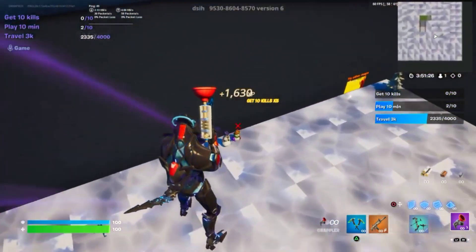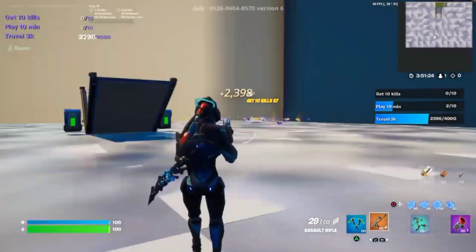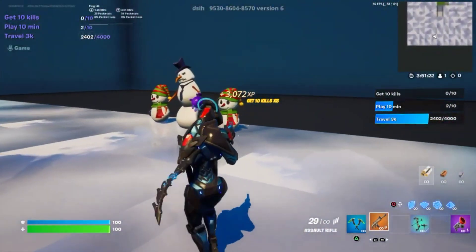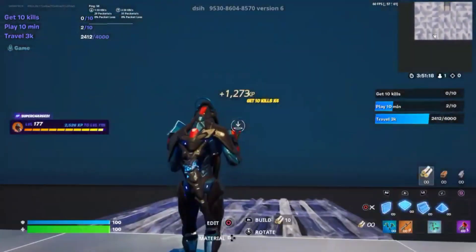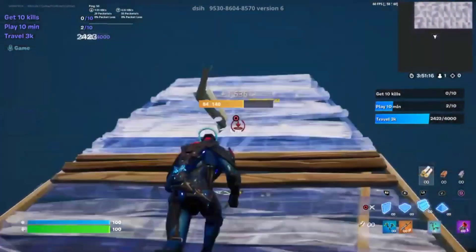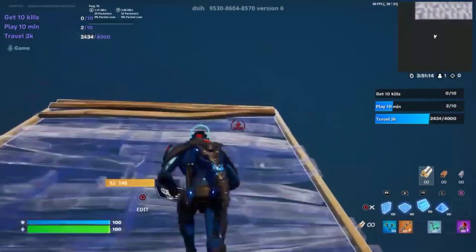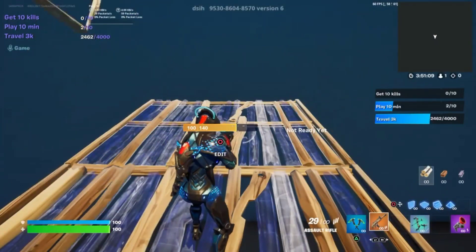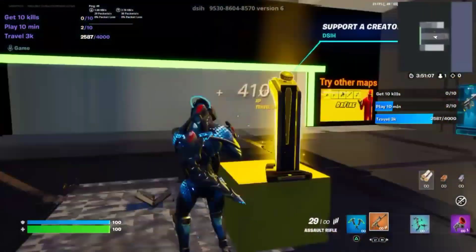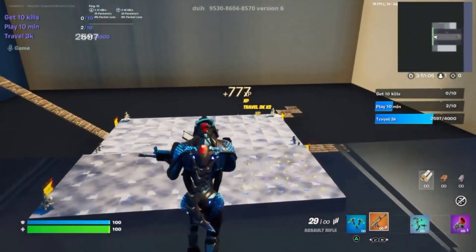For the last one, right here on the other side where there are no enemies and no weapons, you simply got to count two blocks — so one, two. On the second one, you simply build six staircases — three, four, five, six — and now you build to the front. You'll turn blue, do an emote, and you will be teleported back.